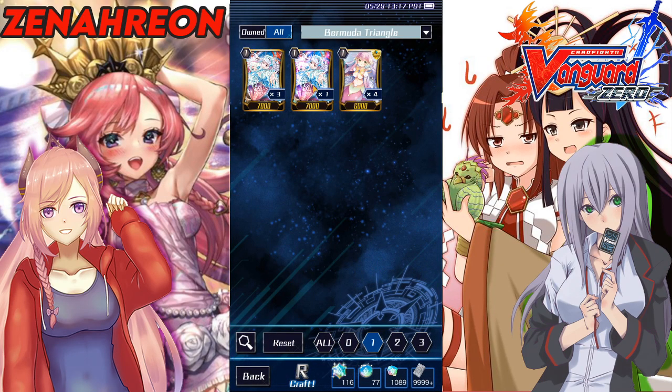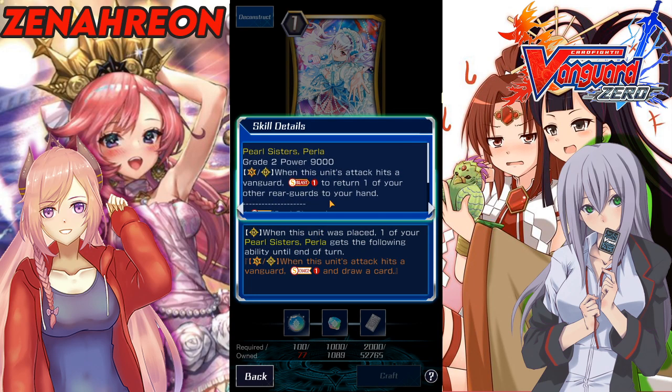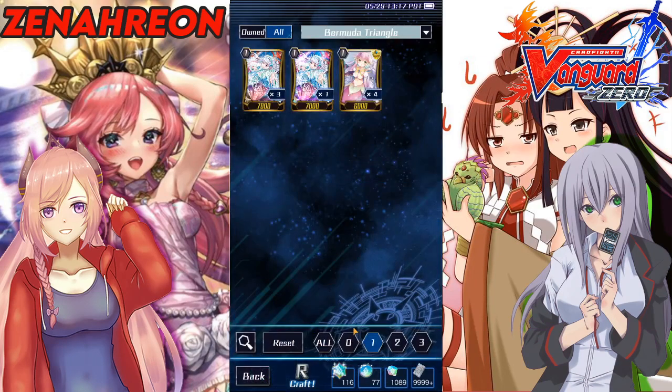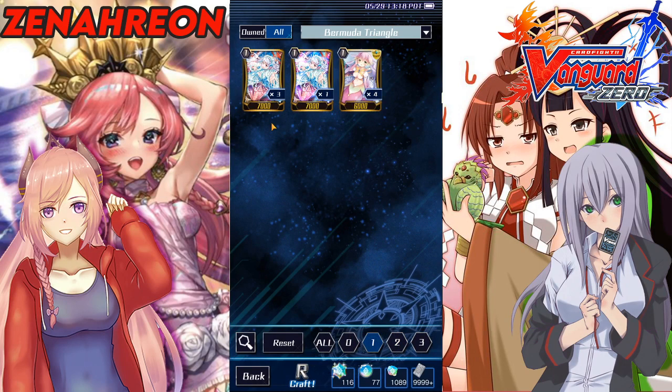Another great one you should have is the Pearl Sisters. You want Perla — she returns your other Grade 1 to your hand, and when she's placed you choose the Grade 2. You give the Grade 2 the ability that when it hits, you soul charge one to draw a card. You want both of them because they're your draw engine.